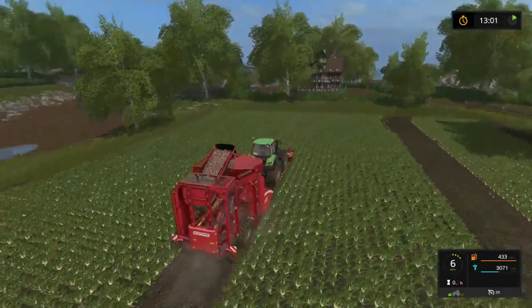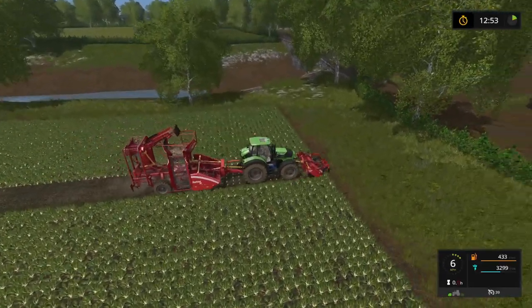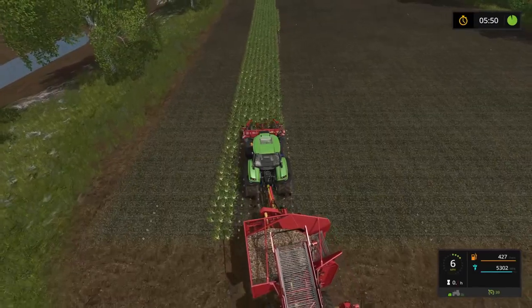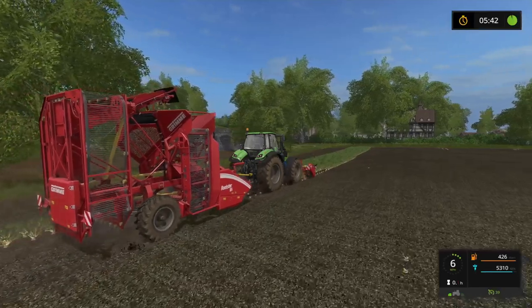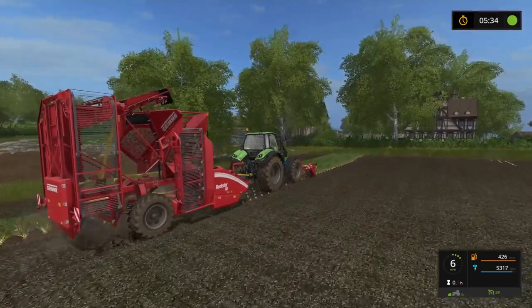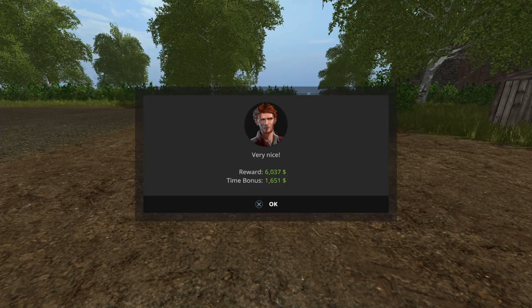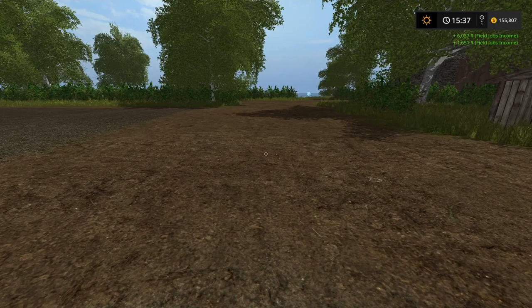Keep that machine moving. I'll see it at the end when I've butchered this field. And there we have it - another successful harvest. $7,688. I still haven't changed this back to Euros - it's still on Dollars. That's from Westbridge Hills. Don't worry. $7,000. Nice.